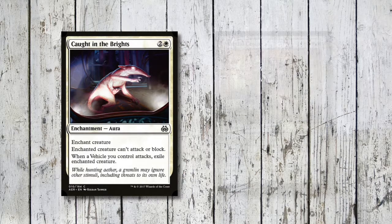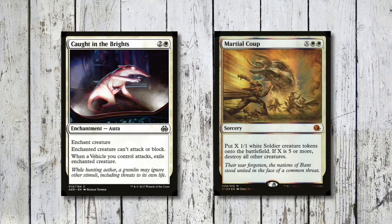Then we've got a board wipe in here: Martial Coup. X white and a white for a sorcery - put X 1/1 white soldier creature tokens onto the battlefield, and if X was five or more, destroy all other creatures. Basically we don't crew our vehicles so they're just artifacts, not creatures. We play this for five or more, wipe the field, get that many soldier tokens, then use those guys to crew our vehicles straight away and swing in. That is a nifty bit of tech.